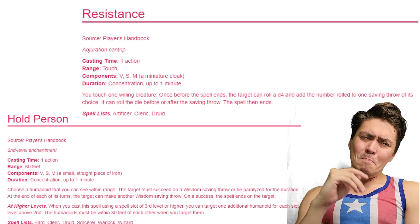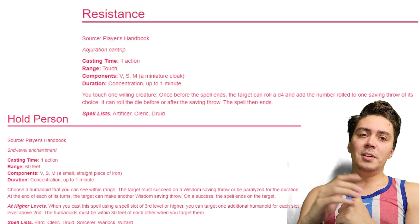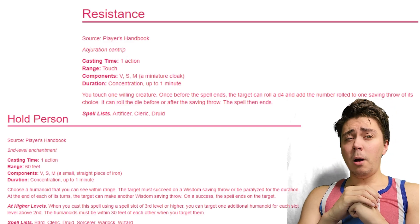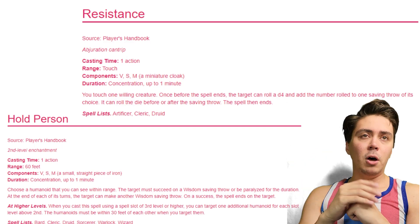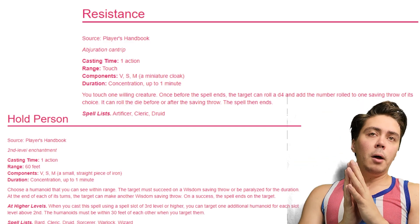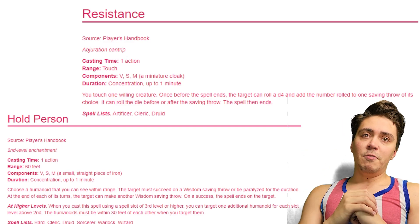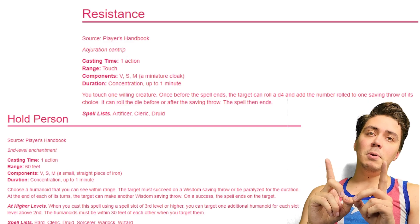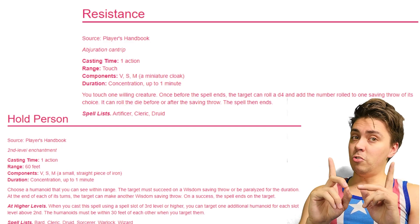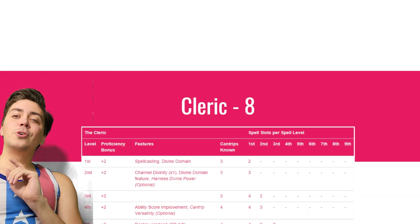We pick up the Resistance cantrip — the cousin to Guidance, giving a d4 to a saving throw. It requires concentration and is only a minute long, but it can be helpful with advance planning. We also pick up Hold Person — a very good way to non-confrontationally lock down an enemy. If negotiations fail, lock them up and let your allies take care of the rest. We continue with Cleric Level 5, total level 8, getting our third level spells and more features.